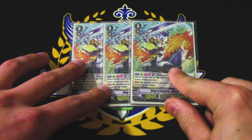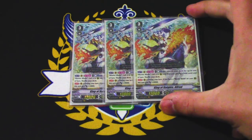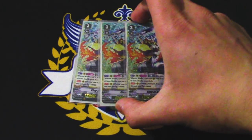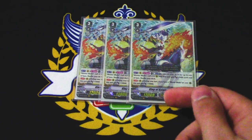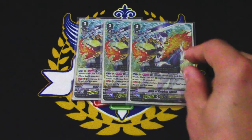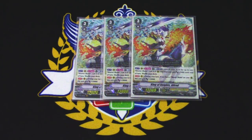For grade threes, three copies of King of Knights Alfred. I'm running three just because of balancing out the grade three/four lineup. His skill is when it's on vanguard: counterblast one, surge check for Blaster Blade, it gets 5k. Passively when it's on vanguard, it gets 10k if you have a rear-guard Blaster Blade.